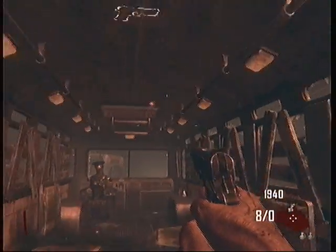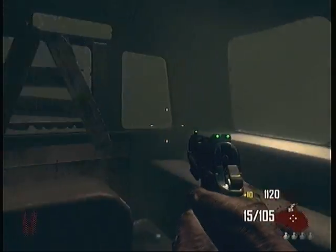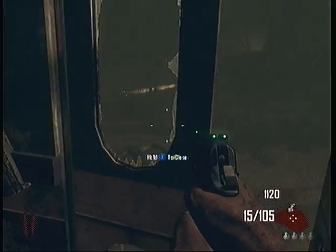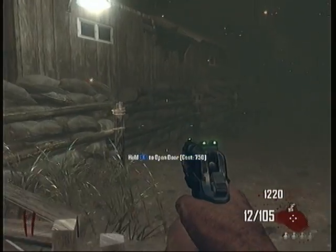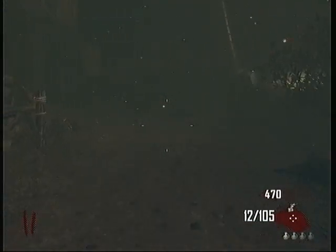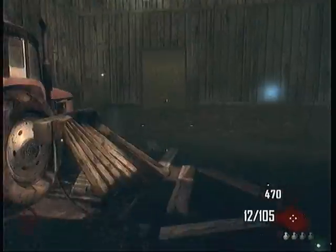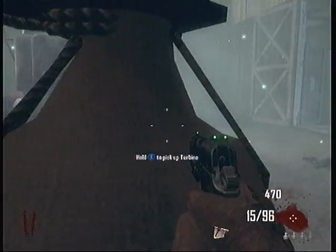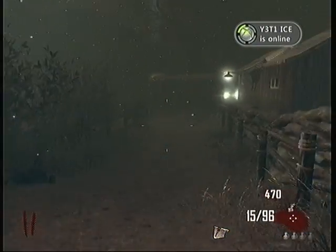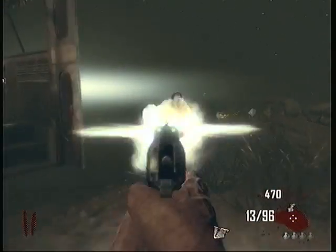Now we're going to go to the next place — location three — which is the farm. For this one you're going to need some points, so make sure you're getting at least a thousand points. Run straight back past the truck to this barn right here with the white doors. Use your turbine, open it up. The part's going to be leaning against the tractor — this is the cow catcher, and it goes on the very front of the bus.